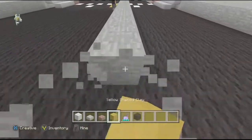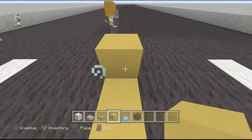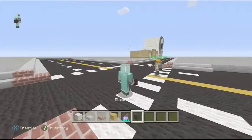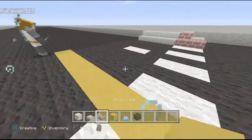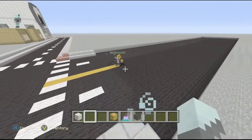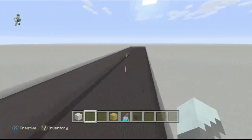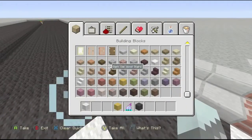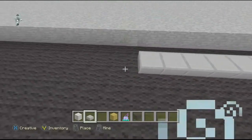All right Kai, I want you to get yellow stained clay and carry this line all the way to the end. All yellow stained clay, the whole way. Holy — did you see how fast I was going? I'm just spamming the button, it hurts. I'm gonna work on the sidewalks.